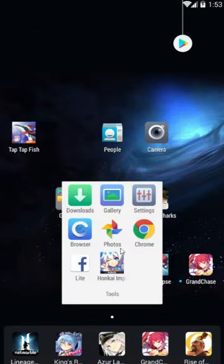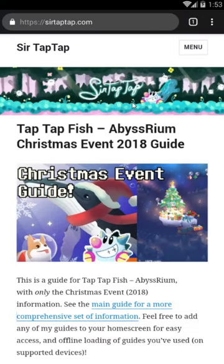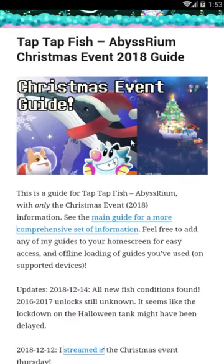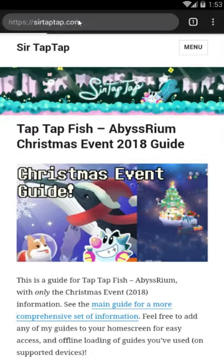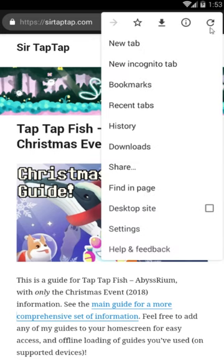First I'd like to show you a little something. I should really show this off more often, but if you just want the hidden fish and stuff, I make guides on my website. You can open up sirtaptap.com — a lot of people ask if I should make an app, and I actually do have an app. Go to the three-dots menu while on sirtaptap.com and there'll be an 'add to home screen' button.